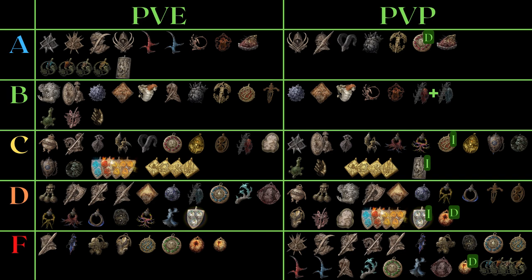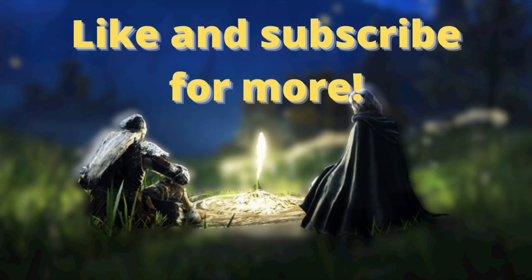But here it is again — my version of the talisman tier list. If you like this type of analytical content, I have a Discord if you want to find me. Like and subscribe. Krat, signing out.